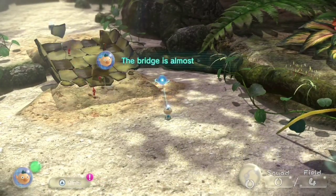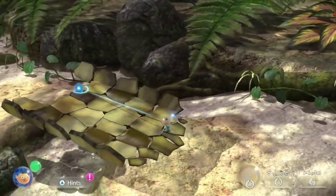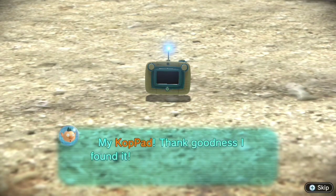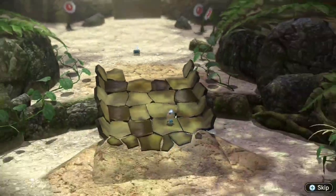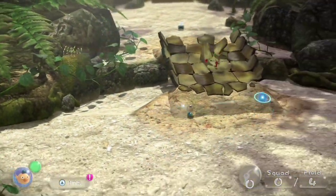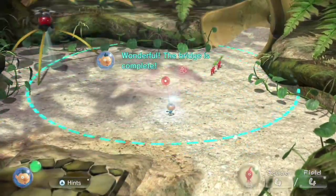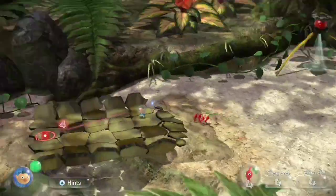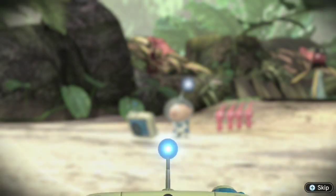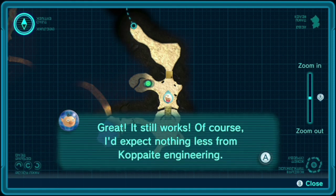The bridge is almost built — okay, come on guys, we're almost done. Oh my gosh, it's a Wii U gamepad! The copad! Thank goodness I found it. I can use it to locate the SS Drake. But you can't exactly get over there yet, Al — the bridge is not built yet. There we go. Come on guys, this way. Yeah! So we have a map now — that's good. I expect nothing less from Kopai engineering. I'll check my surroundings by scrolling through the Copad screen.